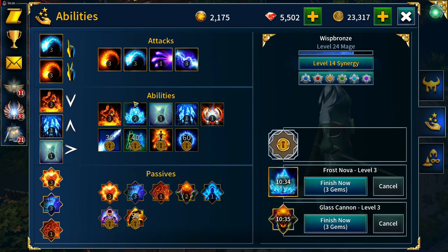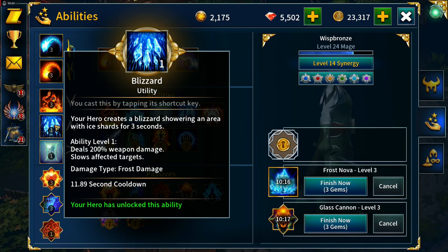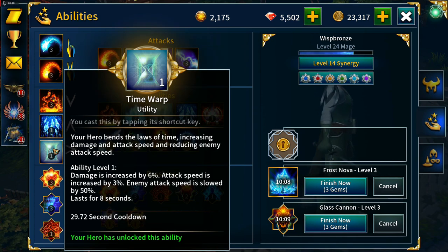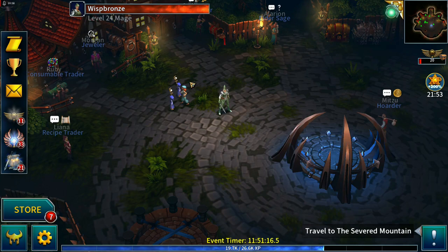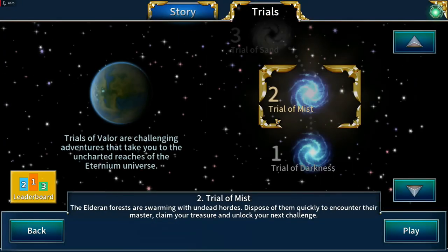Abilities look a bit of a mess at the moment — frost bolt at level three, fireball at level three for the splash damage, immolate at three, blizzard because it does a bit more damage than frost nova for leveling. Time warp is there but I probably won't cast it since everything should die fairly quickly. We have endurance, fleet footed, celerity, frost nova and glass cannon leveling their way up to three. Three healers: two Maggies and one Eileen. We are jumping into trials.